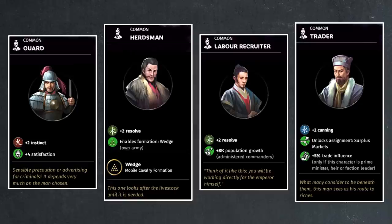Then we have the Trader. You get two points of cunning and 5% trade influence, both minor, but it also unlocks the Surplus Markets assignment for your character — 50% increase to commerce and 15% increase to industry. That's a very good assignment since commerce and industry are the most common income sources. Sometimes you go out of your way to recruit sentinels with a trader background for this assignment, but if you have this item you can give the assignment to any court character.